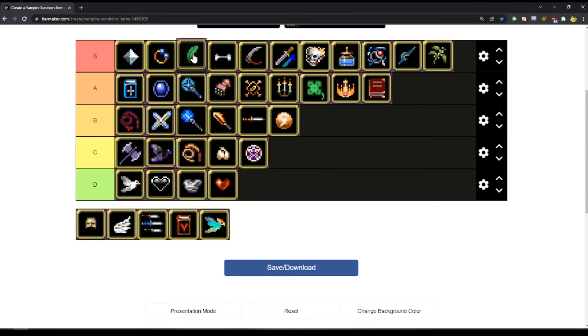Spinach — by far S tier. Overall damage done, total damage — it really helps scale. Stone Mask — realistically, once you get 97,000 coins, this thing is worthless and you don't need any more money, at least at the moment. Stone Mask just increases the amount of gold you're going to get within the current run.